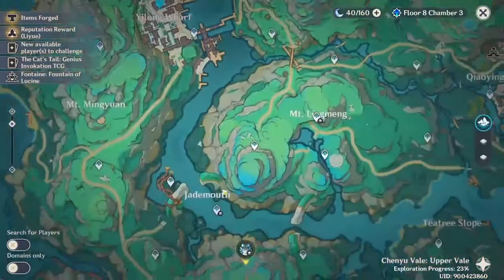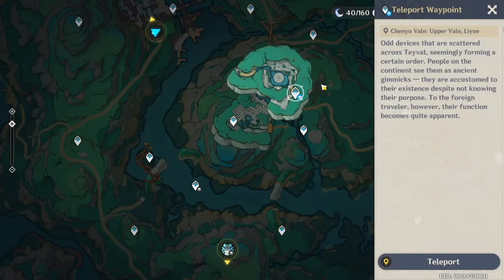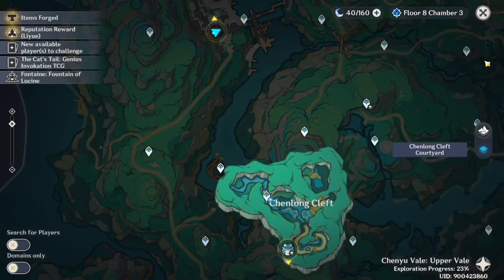The world quest is pretty short actually, and there are a few parts. The last part of the world quest is the one that will allow you to unlock this teleport waypoint. For the second hidden teleport waypoint, to unlock this one you will need to complete the main world quest here.